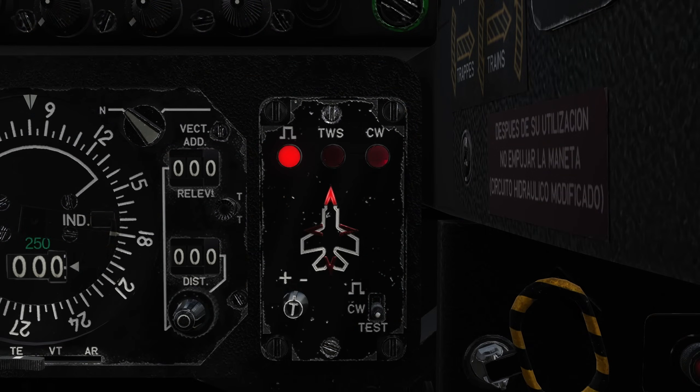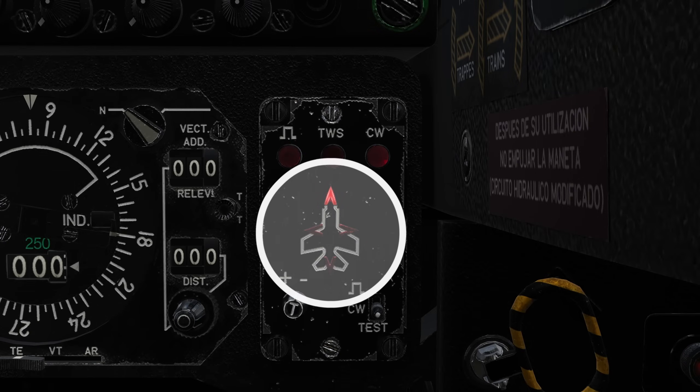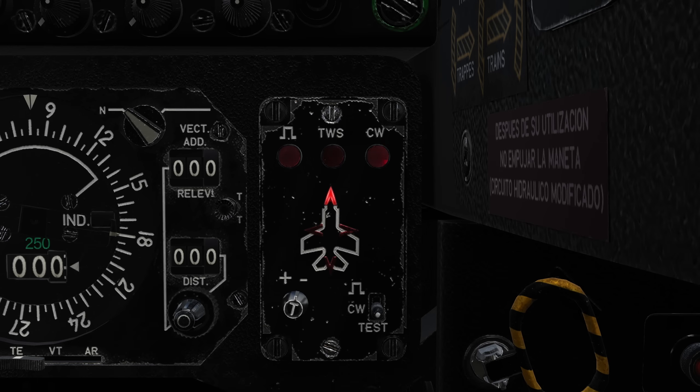We have our radar warning receiver set, which detects radar emissions 360 degrees around us, although it has a blind spot above and below the aircraft. The RWR does not distinguish between multiple radars; instead it filters to only the strongest radar signal, which is not necessarily the closest. As a result, it's entirely possible you're being observed by multiple radars not shown on the RWR panel. Additionally, our RWR cannot distinguish between air and ground sources nor friendly radars, providing limited situational awareness versus modern systems, so incorporate your own situational awareness and do not entirely rely on the RWR panel.